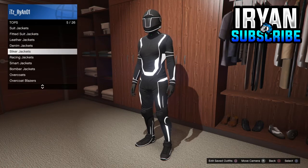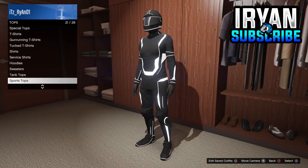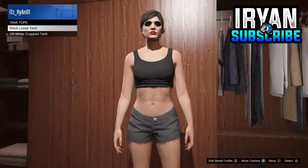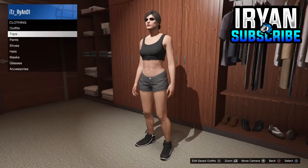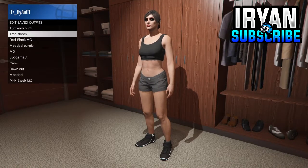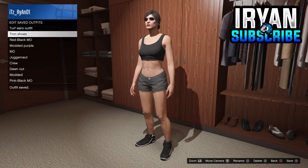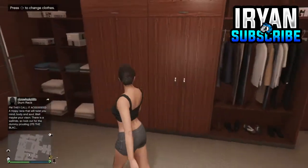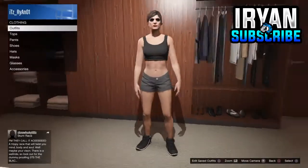From there, go into the wardrobe again, go down to the top section, then go down to tank tops and equip the black loose tank top — the same one I do right now. You'll notice you still have the tron shoes and that's what you need, along with the black shorts. Then just save it as an outfit.